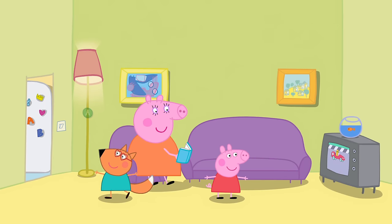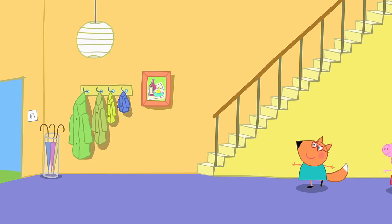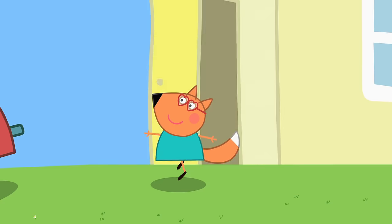To get to Grandma's house, all we want to do is leave through the front door. Peppa Pig will probably recommend that we go to Granny and Grandpa's anyway. Once we are outside, just walk to the left and keep walking until you get there.